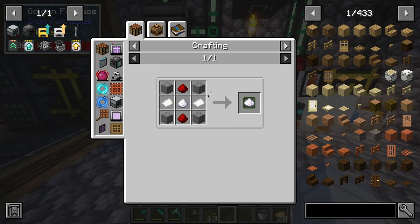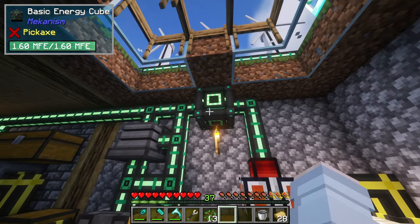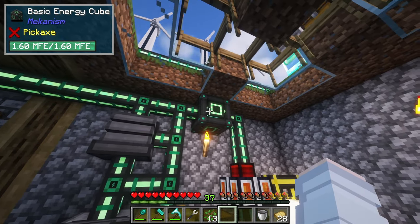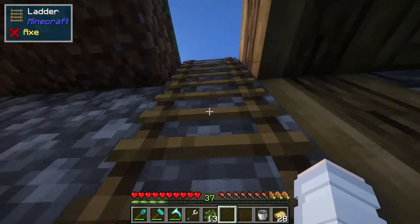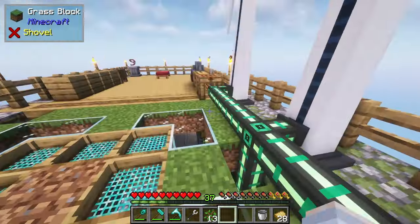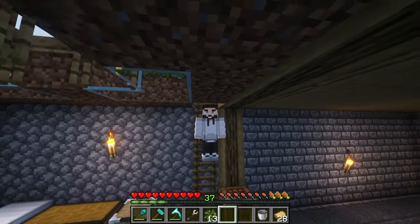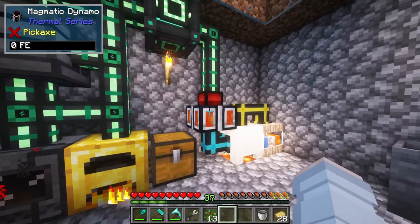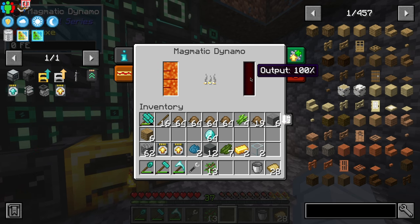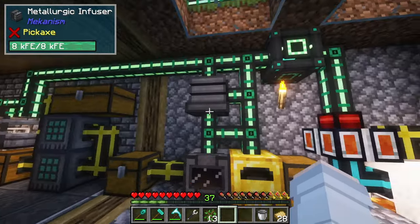We can even add a speed upgrade if we wanted to - Augment Speed, which is this recipe, which is actually half the cooking time but uses up twice the amount of fuel. How are we doing for power? We are still keeping up. I have decided that even though it's going to look ridiculous, when we need more power, I will add more windmills here, here, here, and here, even though it's going to look ridiculous. It's free power. Right now it is at 21% output but we're keeping up with power very, very well.